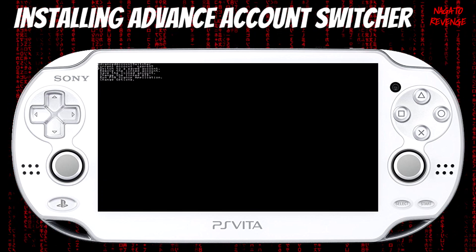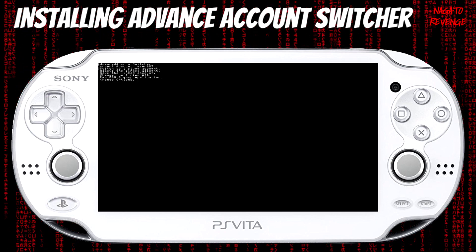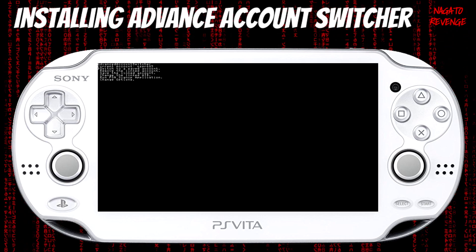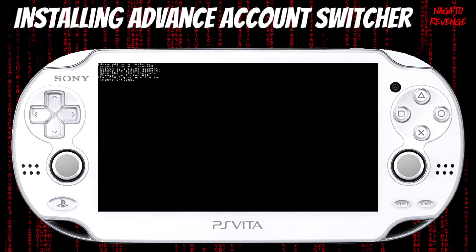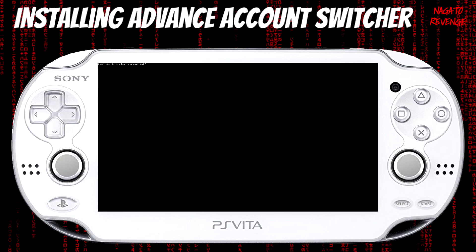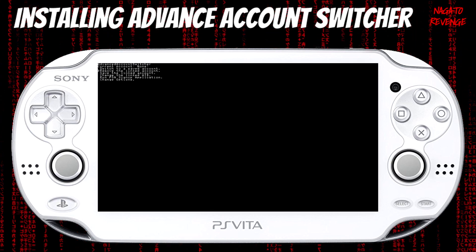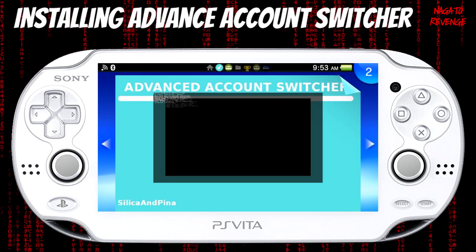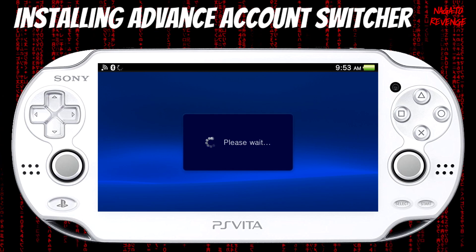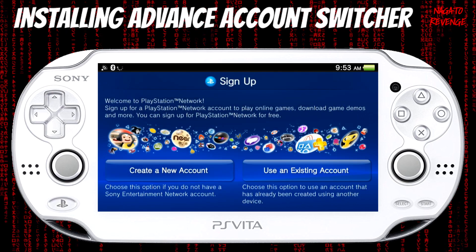As showcased here on the screen, you can switch to a saved account, remove the linked account, change the linked AID, or run a PSN sign-in application. The first thing we're going to do is remove the linked account. Account data removed. Now what we're going to do is go into Run PSN Sign-in Application. Just waiting for it to do its thing. Now you'll get a little error — don't click X when you see that.